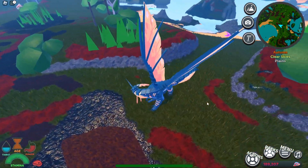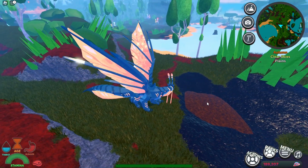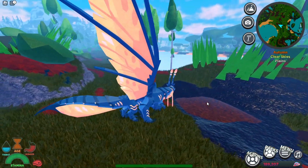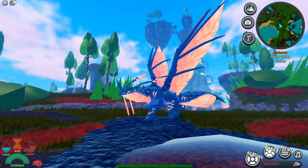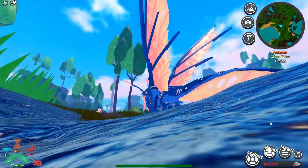One of the cool things you'll notice as I turn here is look at the reflection of the wings. So right now you don't see any reflection, and then there's a bit right there. We also have the same thing on the legs, underneath the mouth area, and on the back.